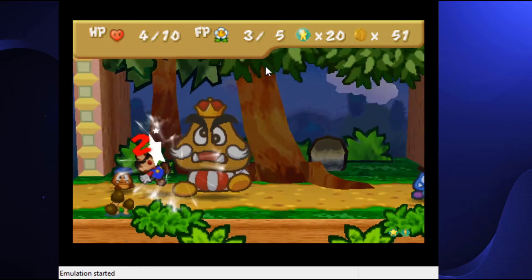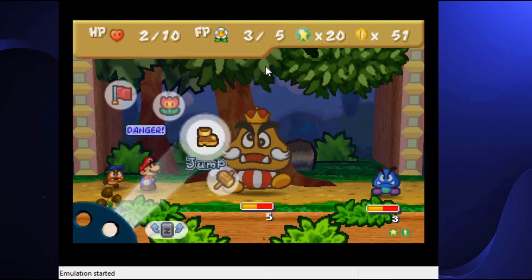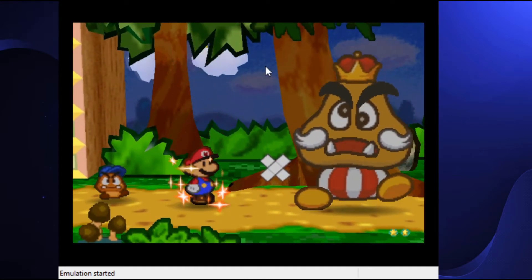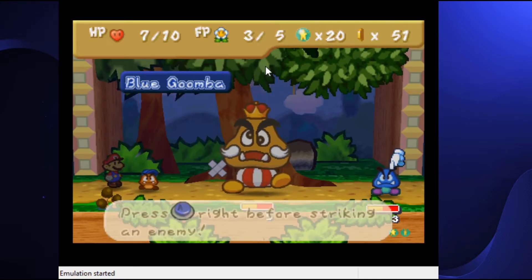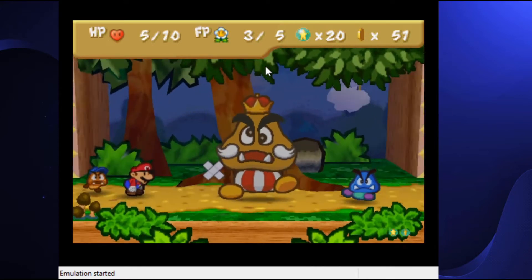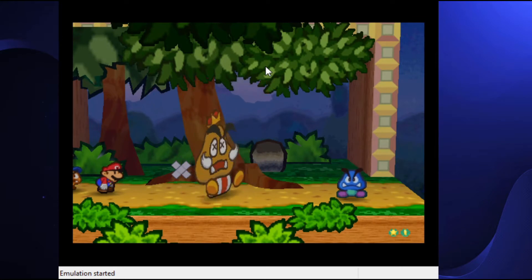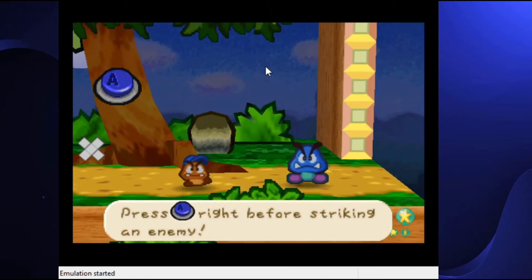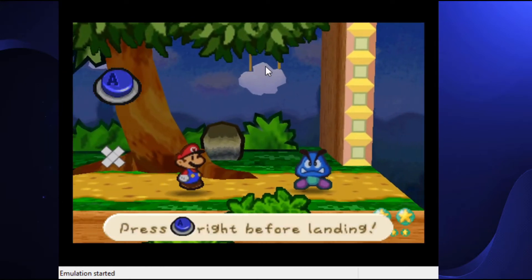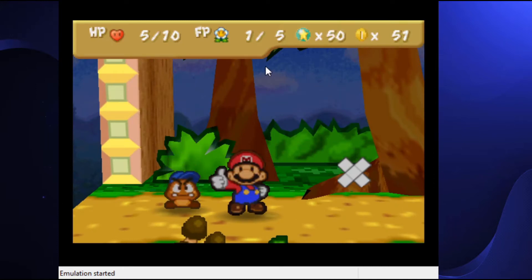Dude, I'm gonna die if I keep screwing up like this. Goombario cannot use items for me, so I'm gonna use a mushroom — I don't really want to but I have to at this point. Let's power jump the Goomba King. At least he doesn't run off like some bosses. There's one boss in this game where right before he dies it's just like psych, I'm gonna run from you now. Anyway, now I'm more worried about missing a star piece.